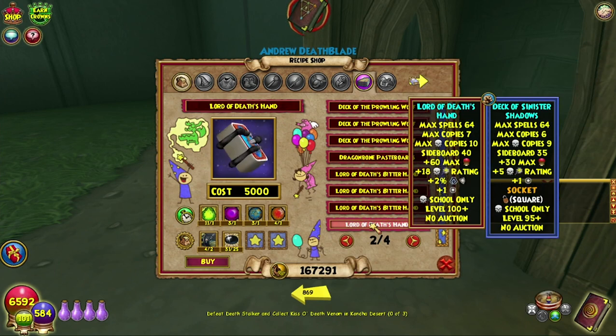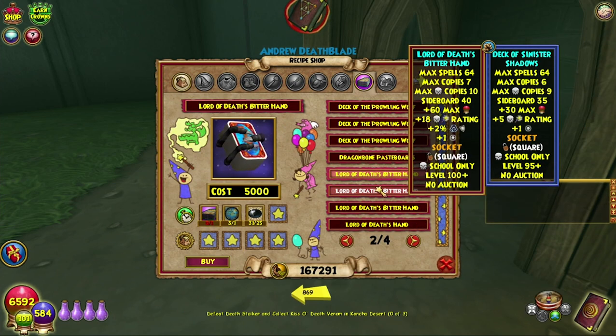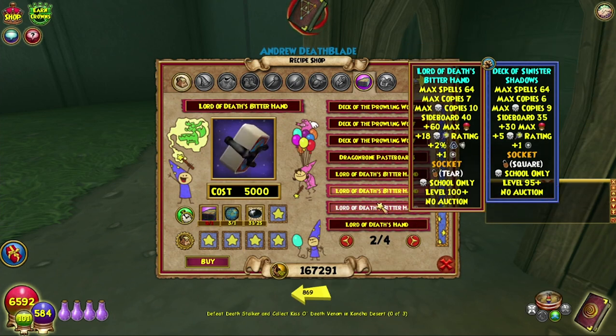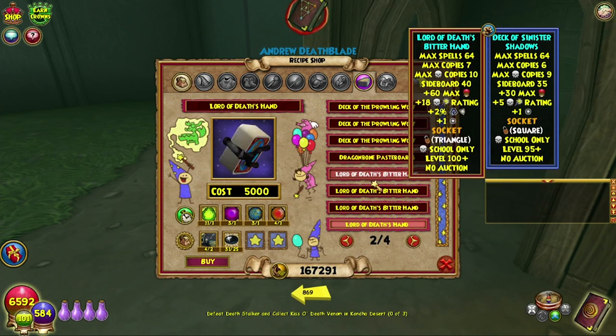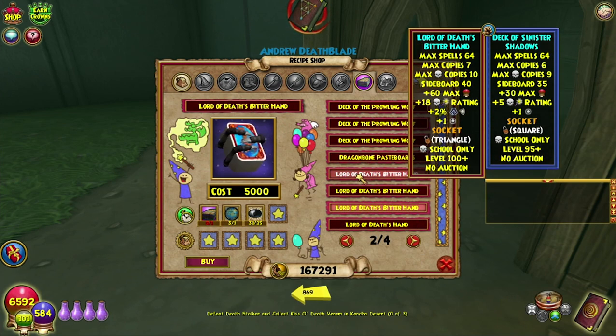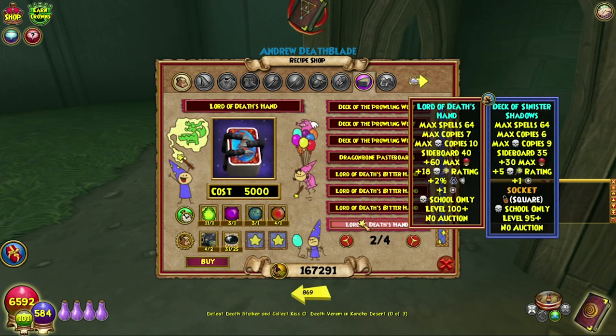This deck is the base of the four — three other death decks that are here. All of them need one of these, so you need to craft three of these in order to create all of them, not that you would. Generally you would only go for the triangle slot one. But today we are crafting just the Lord of Death's Hand, which is the base one.